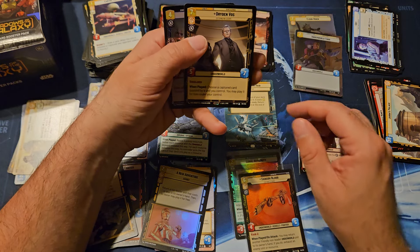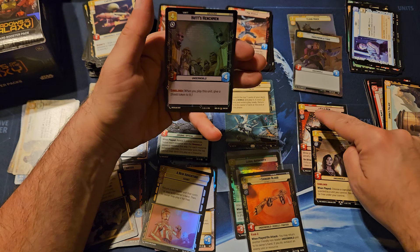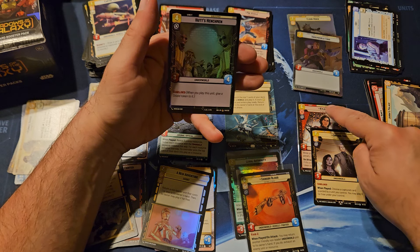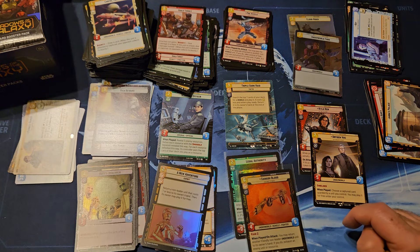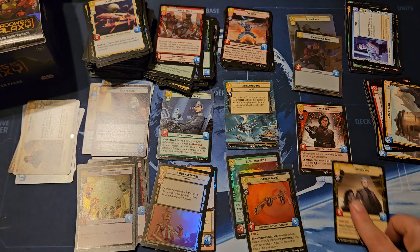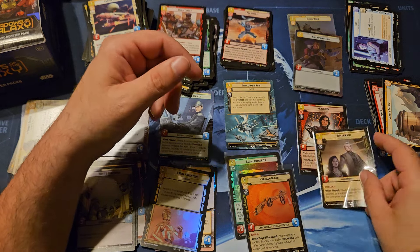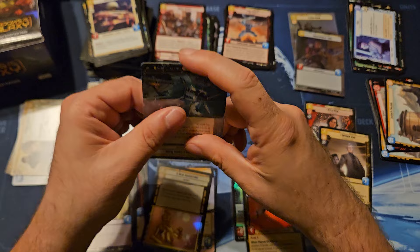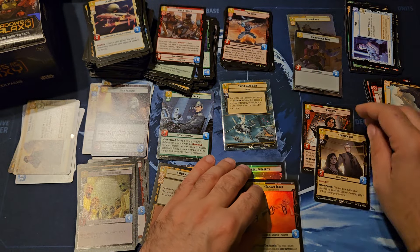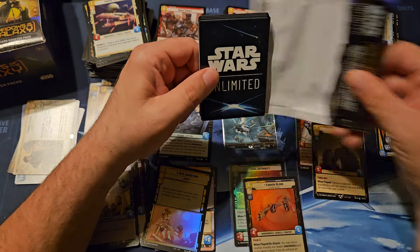And Dryden Vos. That's kind of unexpected because usually it would be Second Chance, then the Darksaber or Dryden. Kylo does not usually show up with Dryden - it's usually Second Chance, Darksaber, DJ, and so on.